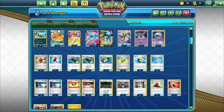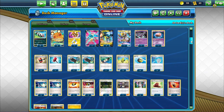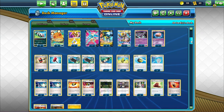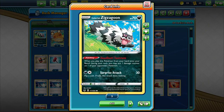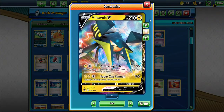Hello and welcome back to the channel. In this video I am doing a VikaVolt V-Deck in Expanded, and I really hope you enjoy. I'm going to show you the deck list right now. We have four Galarian Zigzagoon because we can do more damage, since Paralyzing Bolt doesn't do a lot of damage on its own.